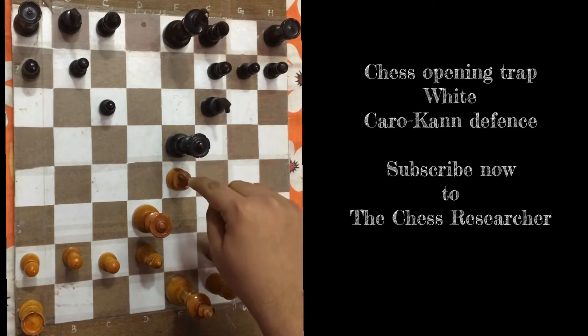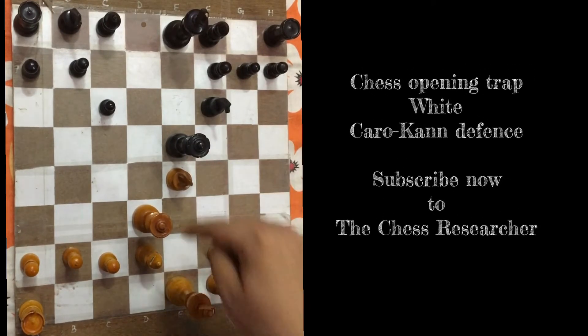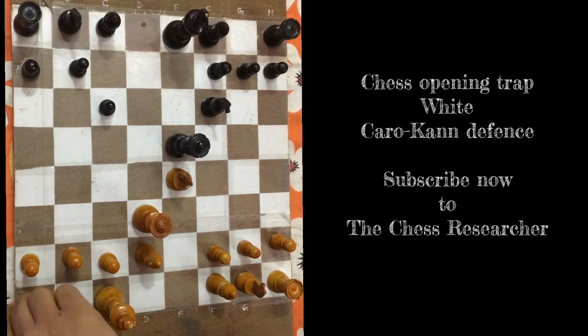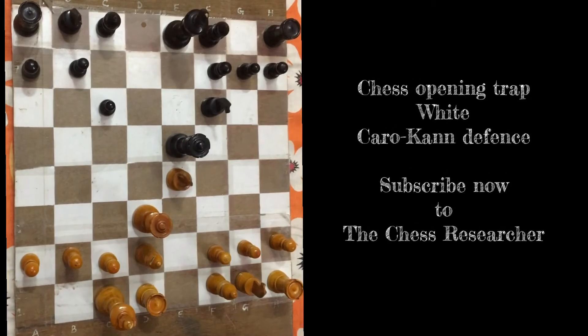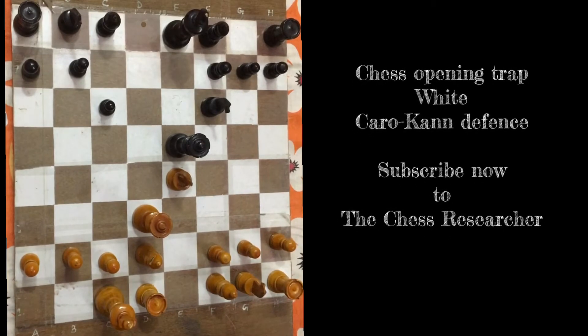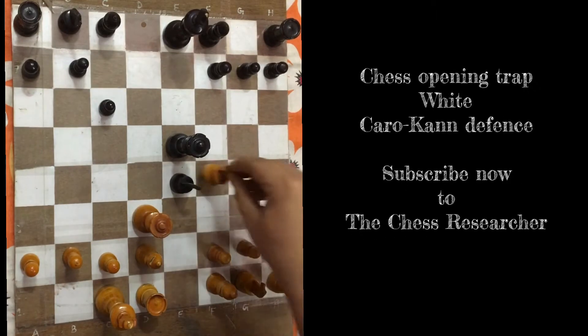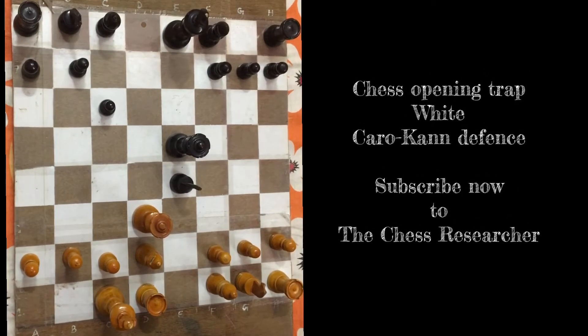There is a very important threat - this knight has been attacked twice. That's the trap: white ignores that completely and castles long. Black thinks white has made a blunder and tries to take with the knight.